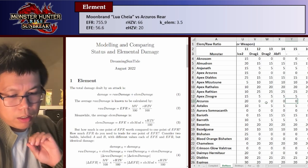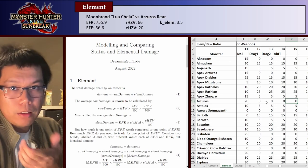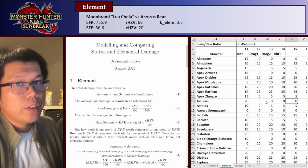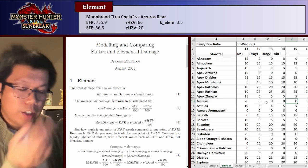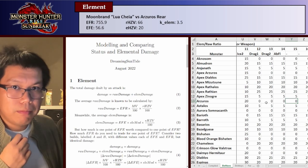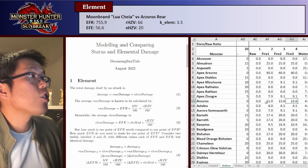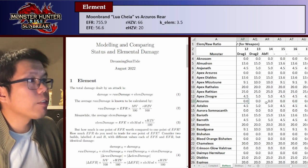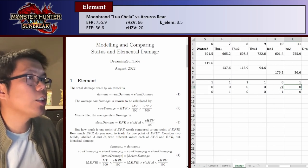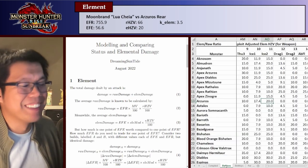Basically, what the sheet does is apply a slide modifier if your build uses the skill elemental exploit and if the monster's elemental hit zone is too low. If the monster's elemental hit zone is below 20 and you want to use elemental exploit, it'll decrease the elemental hit zone value by 10% or so. This reduces the elemental damage that's relevant to those skills. Since our build does not use elemental exploit — ice 2, elemental exploit is 0 — we can basically ignore this section of the sheet.